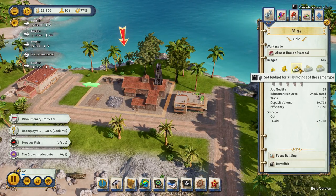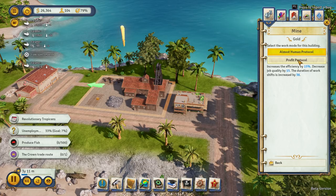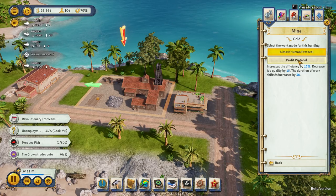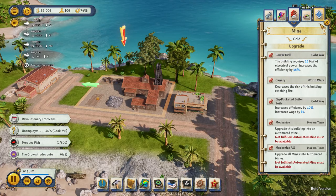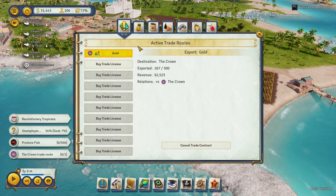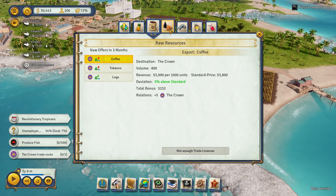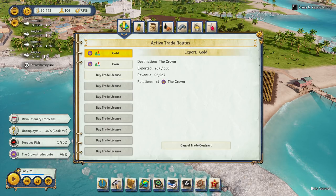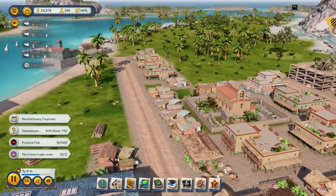There we go - producing gold! Excellent. Increased efficiency by 15%, decreased job quality by 15%, absenteeism of work shifts increased by 38% - let's go for that one. We seem to have people to spare at the moment. What era are we in? Colonial. So we can't do these, we haven't got power. We'll stick with what we've got. Money's coming in. Trade route complete. Still trading the gold. Corn - let's buy another trade license and trade our corn as well. Get some extra relations going there.